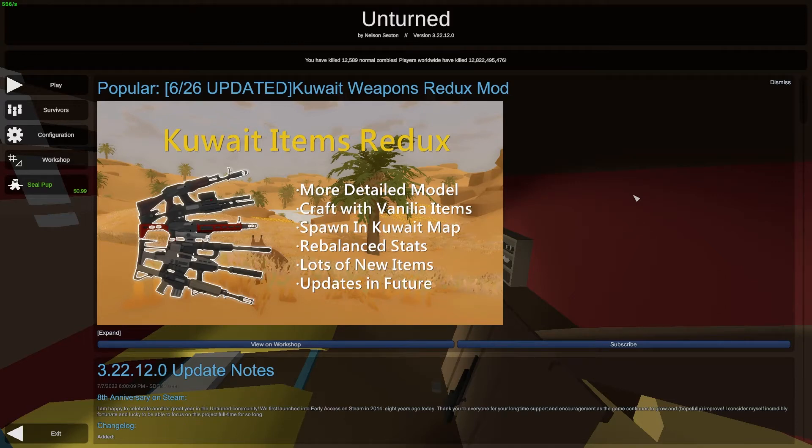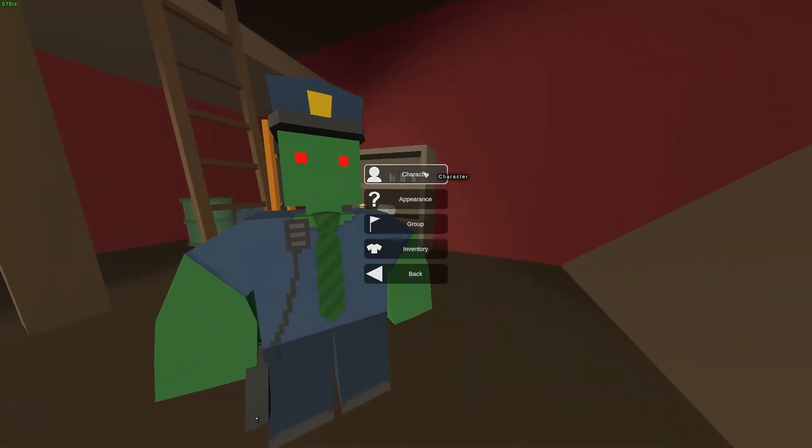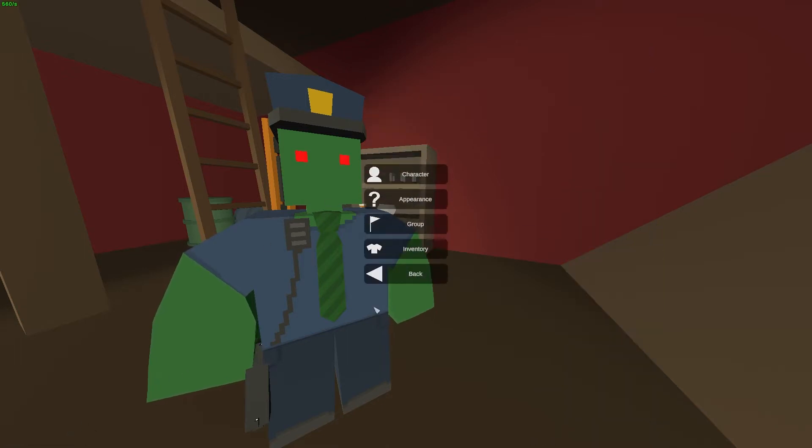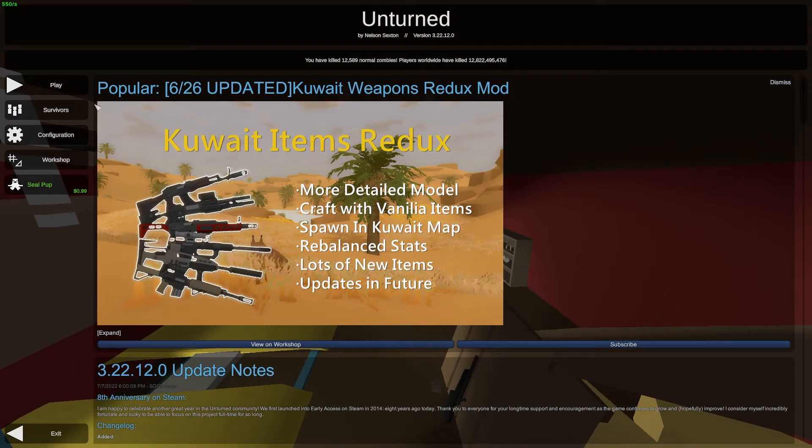Welcome back to the second episode of my Unturned survival guide, where I'll be showing you some gameplay and going through tips and tricks to help you out. Starting off, go and choose a character and set the skill to Police Officer. This specializes you in exercise and toughness, but the main focus is exercise because even if you die and have some points in exercise, you'll be able to run much faster and use less stamina.